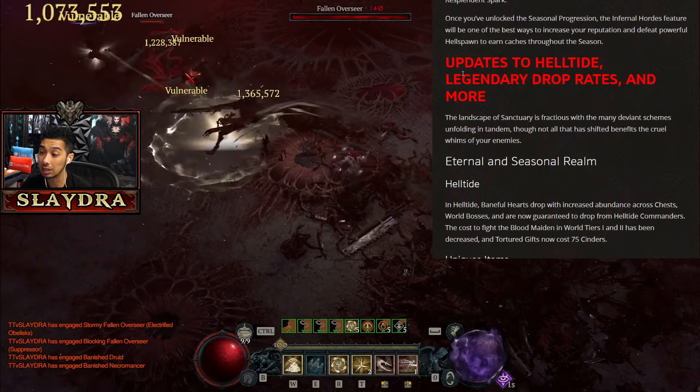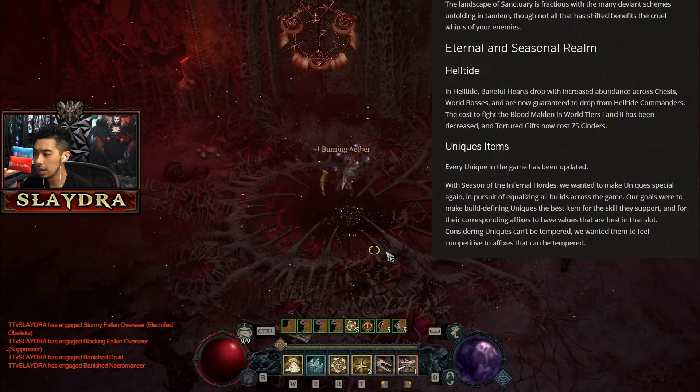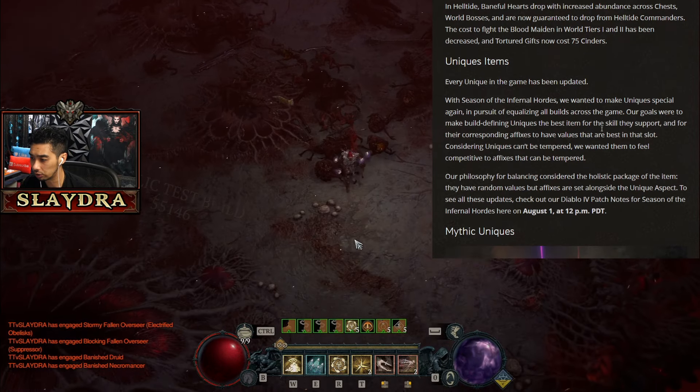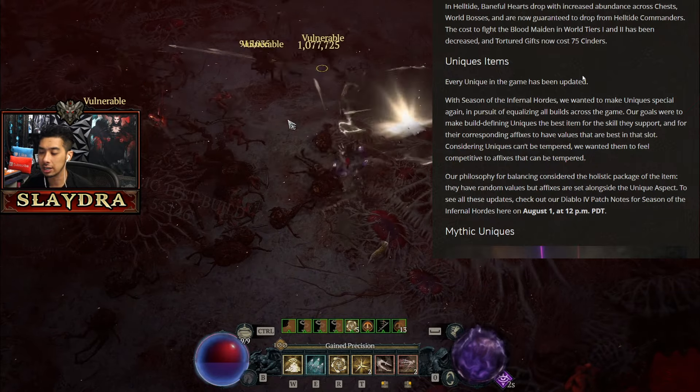They are updating Helltide, legendary drop rates, and more. As far as Helltides go, the Hearts drop rate is actually going to be reduced. I don't know if they actually specify the actual number here, but you are going to get a reduced amount.